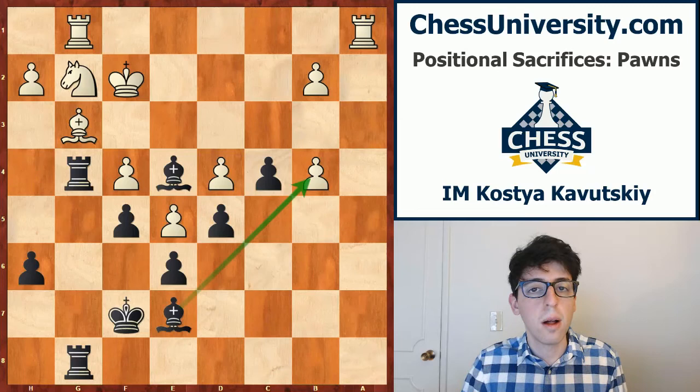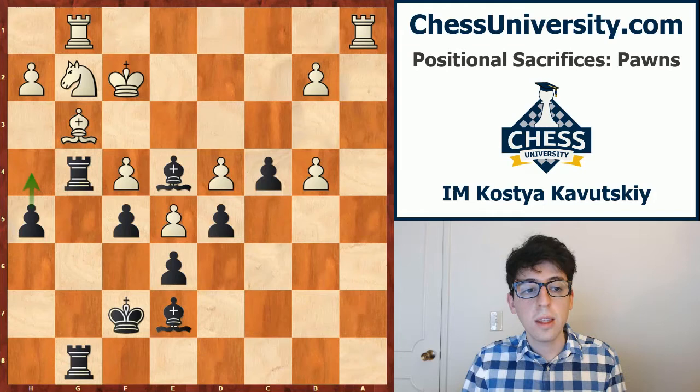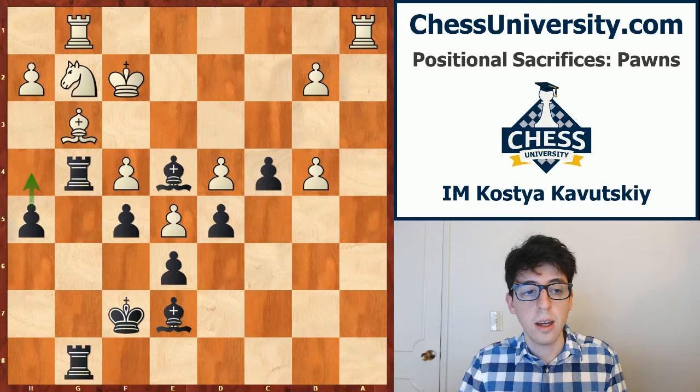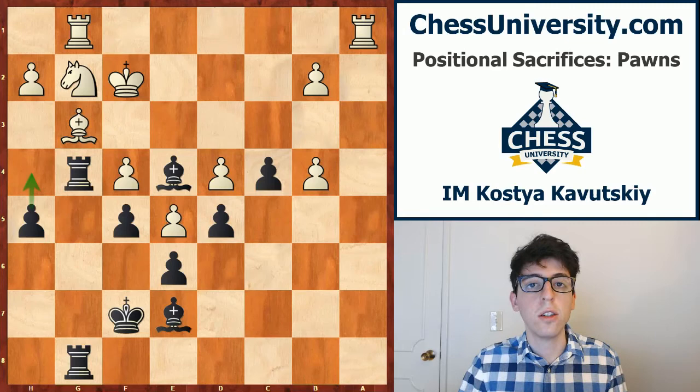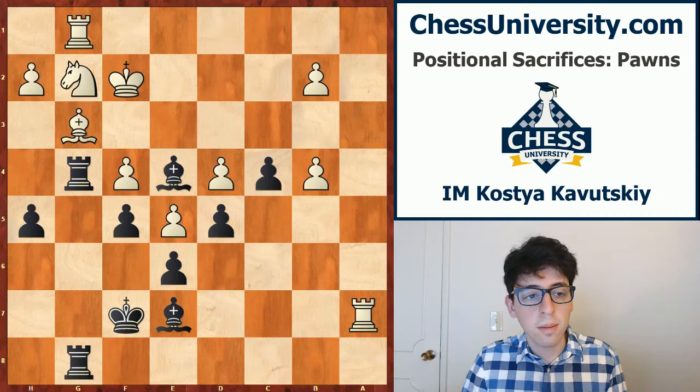He can take the pawn here, which would be perfectly fine, but Capablanca finds a stronger way — he plays h5, going to break through on the g-file. The threat is h4, and white is essentially just losing a piece here. This is really important and something we'll discuss a lot on the DVD: not just the idea of sacrificing the pawn, but also the follow-up and the execution. A lot of players might be able to see that they can sacrifice a pawn, but are unsure how exactly to proceed — how will they grow their advantage or convert it into something tangible? This h5, h4 break was really nice and decides the game in black's favor.